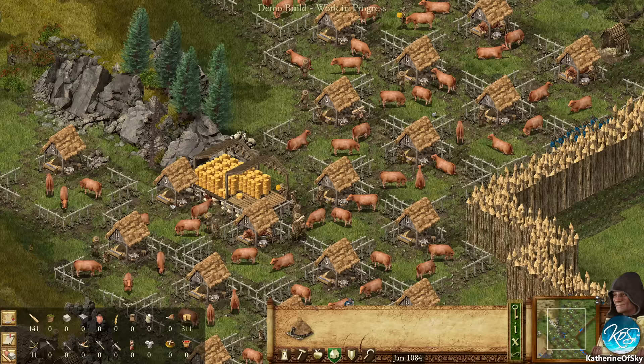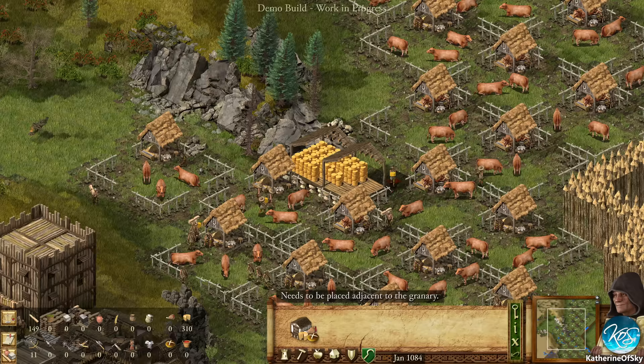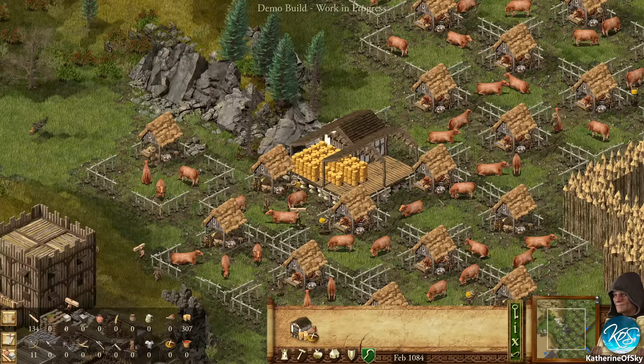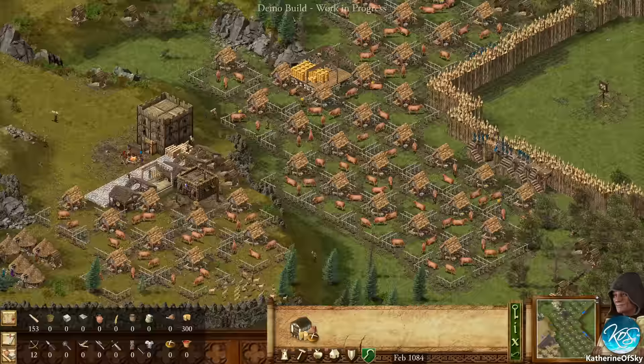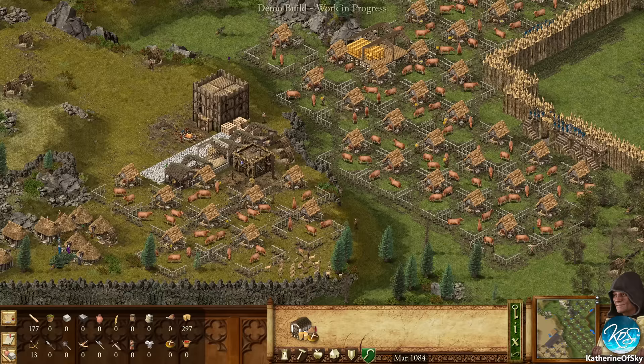One thing to be aware of with granaries is you have to connect them together - you can't build a granary over here disconnected. It'll even tell you, which is nice. We are doing well with stuff. They aren't actually dwindling - we have tons of food. Ten months of supply at double rations, no less. We are really doing well here.